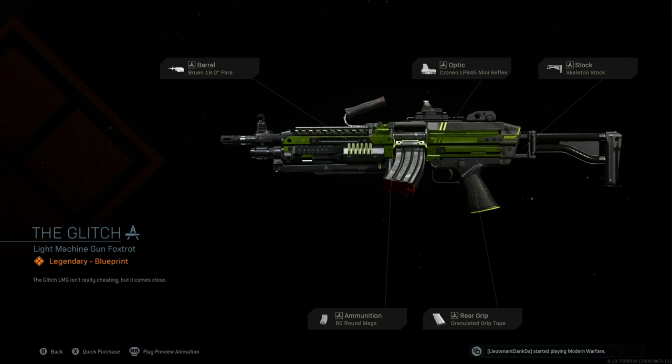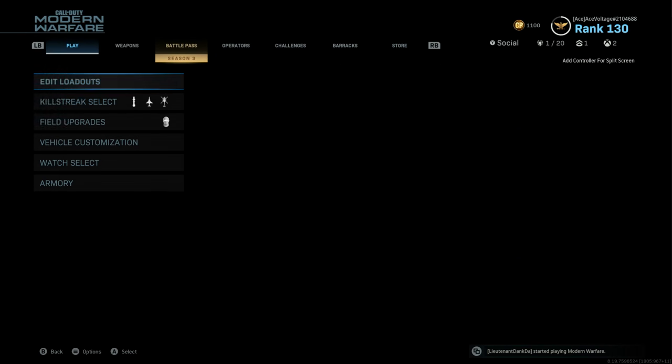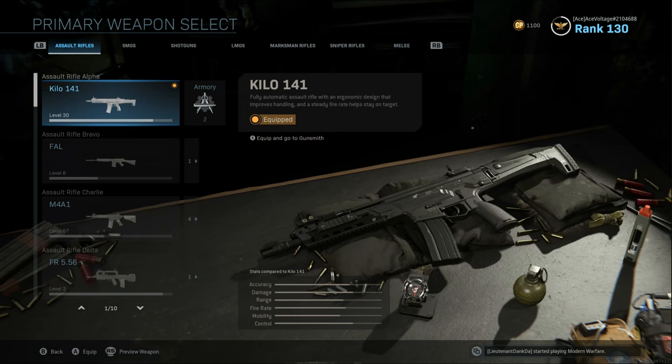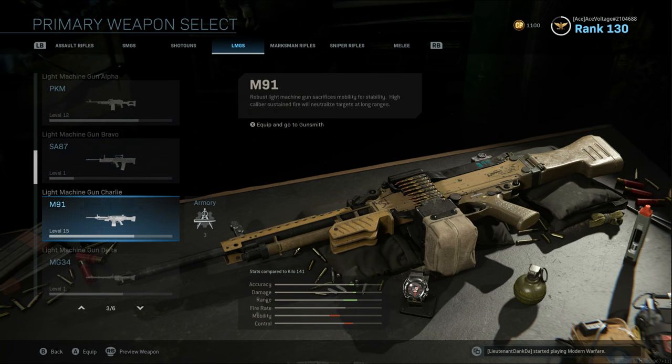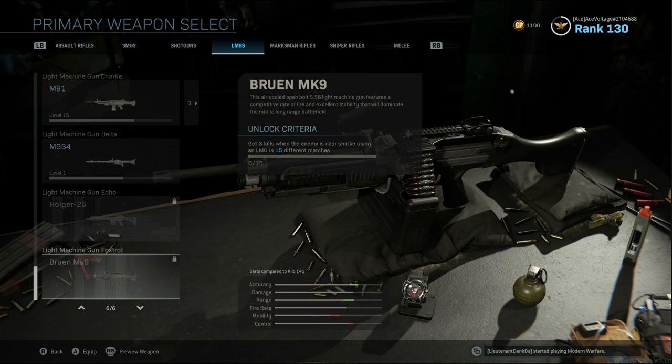If you guys don't want to spend money, I will show you guys how you can unlock the gun itself through challenges without having to spend any money at all. So if you want to go over to your weapons, edit loadout, go to LMGs. You have your PKM, your SA87, M91, MG, the Holger, and the Bruin MK9.